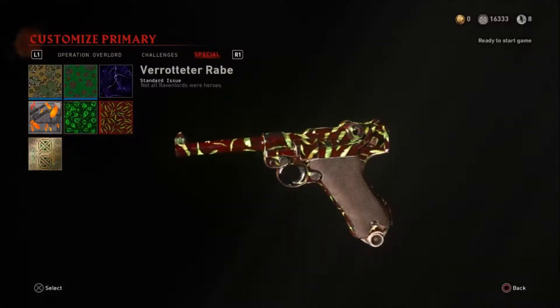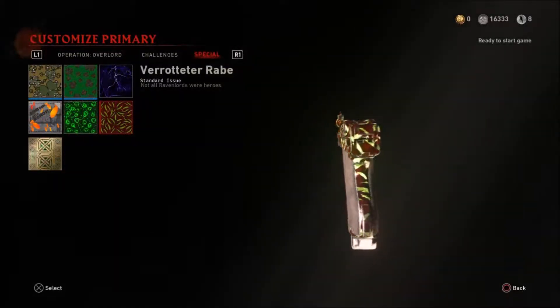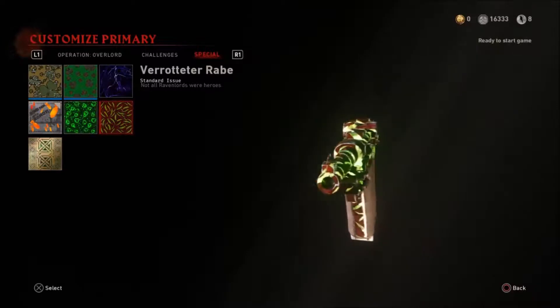Welcome back guys, it's your boy Brando, and today I want to show you guys how to get all three new camos in World War II Zombies. These are secret camos you can unlock them by killing the little leprechaun zombie, by finding little four-leaf clovers.